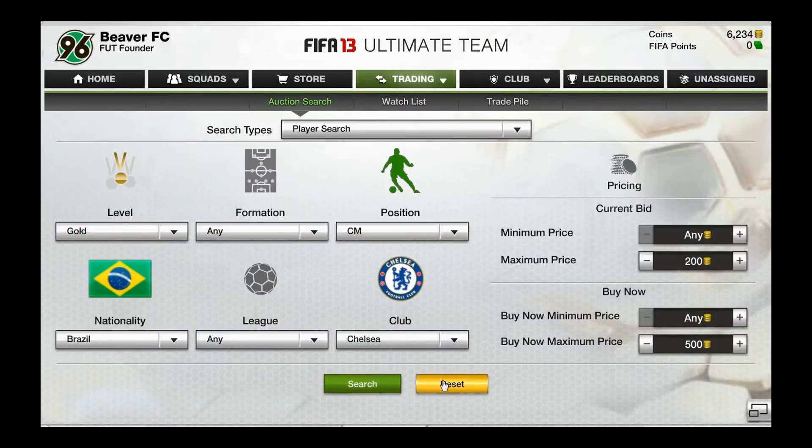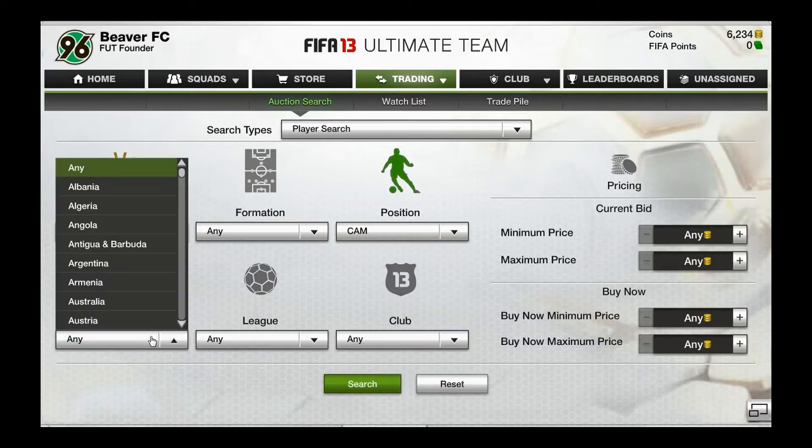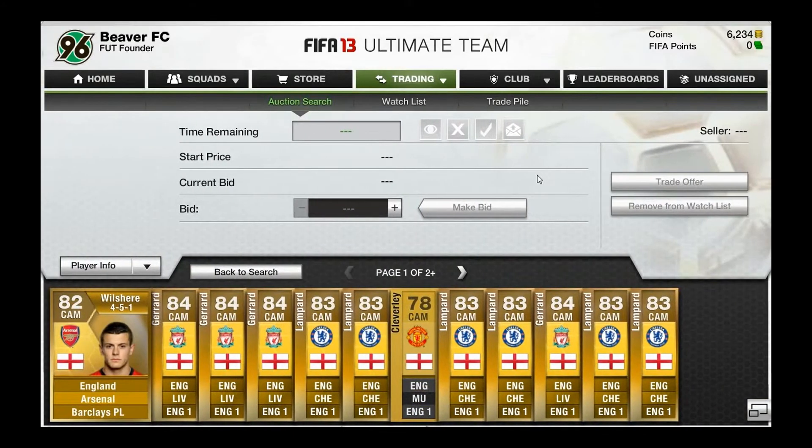What we're going to do is try and find players for cheaper by using the auction search. In this example I'm picking a gold player, a central attacking midfielder, and we're going to go for an English player. If you look at my previous video you'll see that I picked players all of the same nationality, just to make the chemistry a lot better.